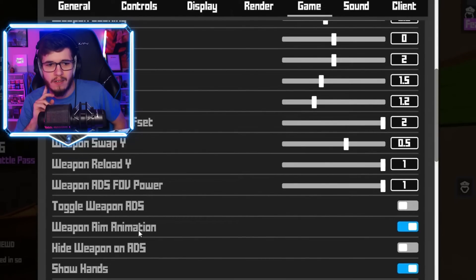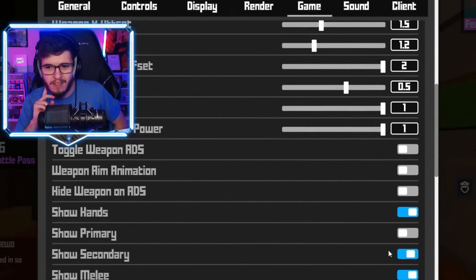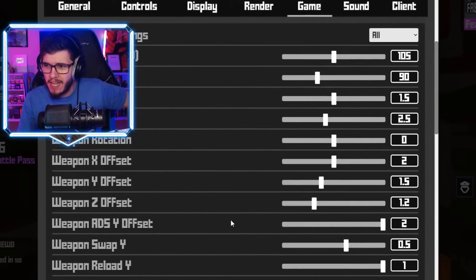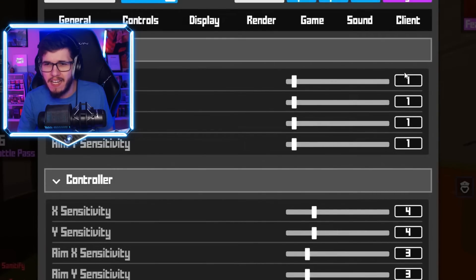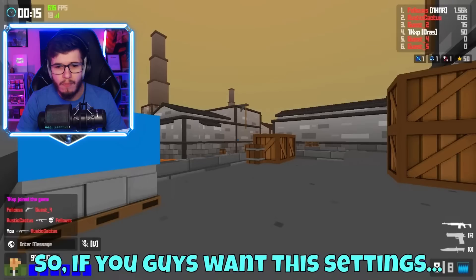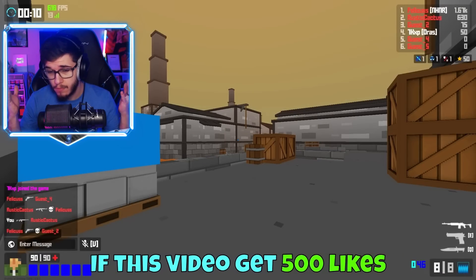He's also turning off show explosions, medals, weapon aim animation, and show hands. He plays on 0.380 ADS power — I don't even know what that means but it's gonna be interesting to try. FOV is down to 85. No damage overlay, indicators on — a couple more changes and that's Sorable's comp settings.